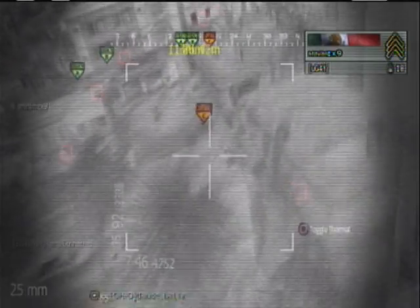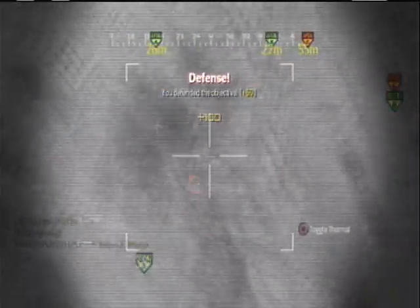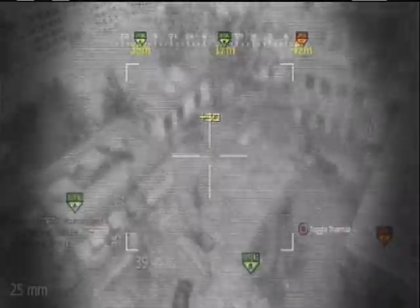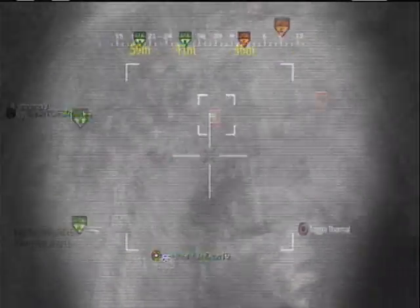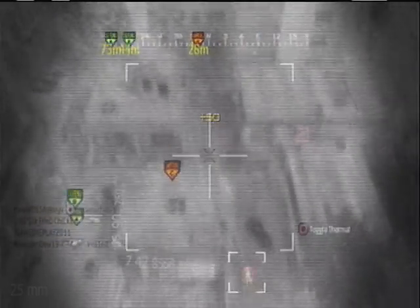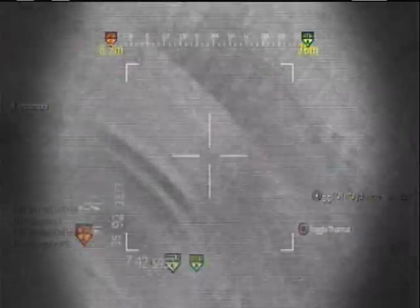I'm just gonna chill over here and call it in and start taking out these guys. I don't get the nuke instantly because I didn't get enough kills in time, but after the chopper I think I needed about four more kills. I got the nuke right after that — I just had to stay in the spawn building for a bit, which felt like camping.